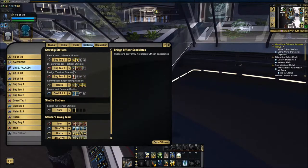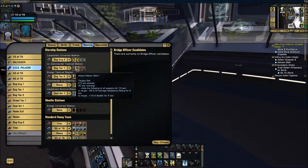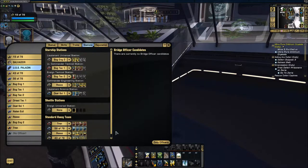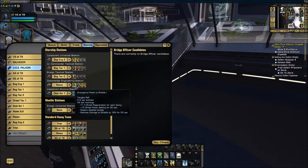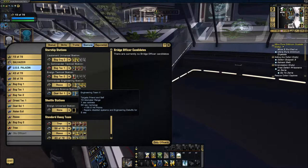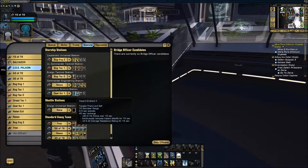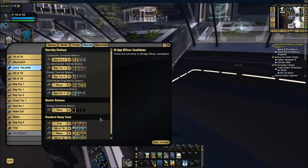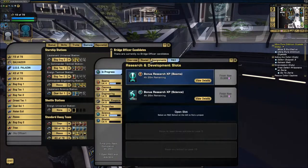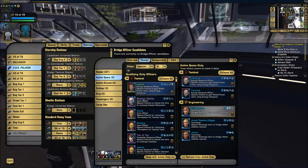I've got emergency power to weapons one, and as I said you need two Aux-to-Bats for the build. You need one of every other ability: tactical team, beam fire at will, attack pattern beta, and omega. I've got emergency power to shields — you need two of those — engineering team two for hull, my second Aux-to-Bat, and reverse shield polarity three, which you have to buy off the exchange, you cannot train it. I've also got transfer shield strength one and hazard emitters two for some more heals.